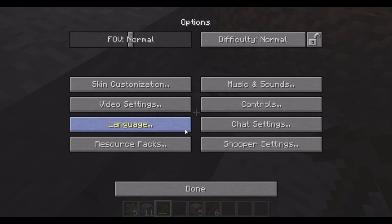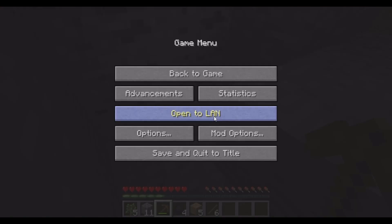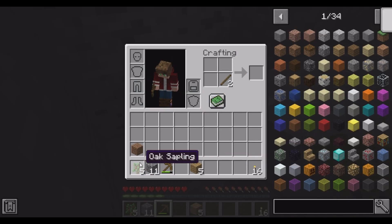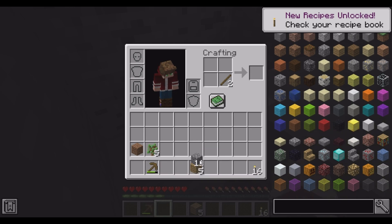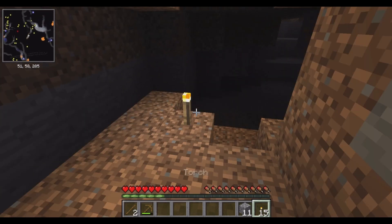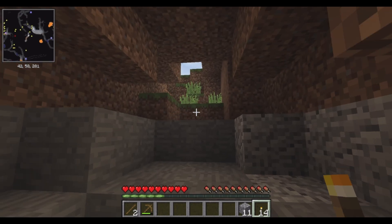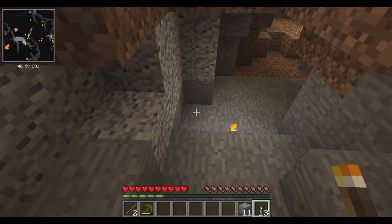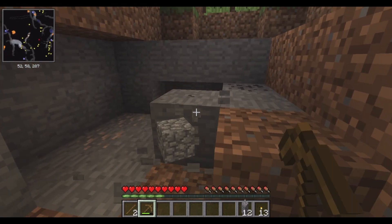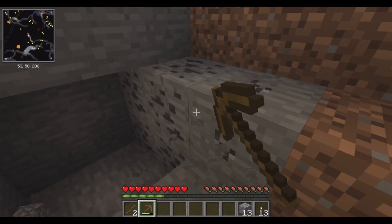Oh, I have auto jump on — that explains one problem. Turn that garbage off. Okay, nothing really in here besides the obvious coal and stone, and some iron actually. Keep forgetting I have iron in here. Still daytime.